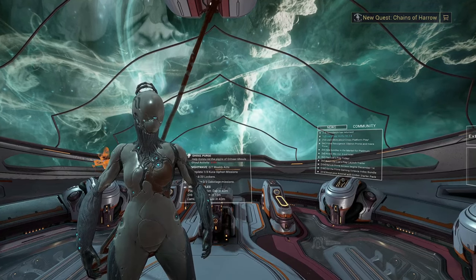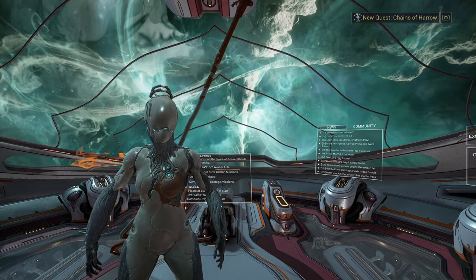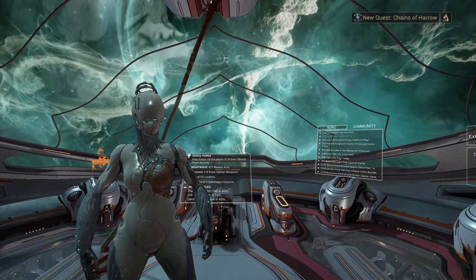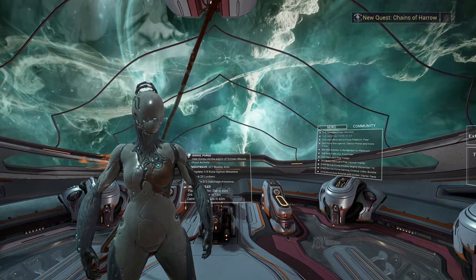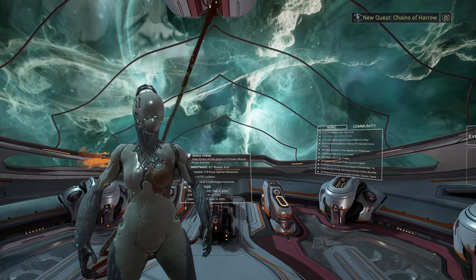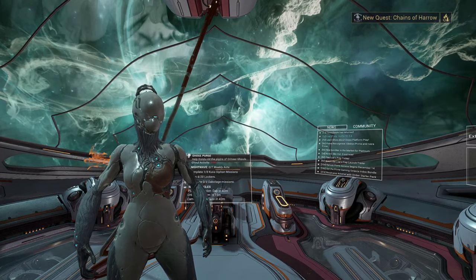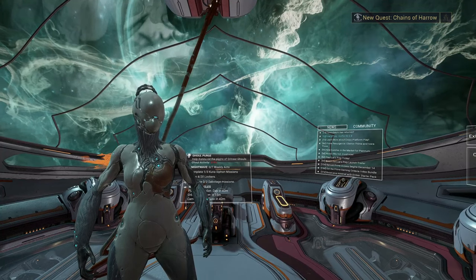My first general tip for grinding out the star chart is to play solo or with a friend who's teaching you the game or learning with you. If you play in public lobbies, the experience is going to be really inconsistent. You could get carried and not learn anything, or your team could hold you back and make missions last longer — for example by using frames in defense missions like Wisp, Limbo, or Nova who can slow enemies down.